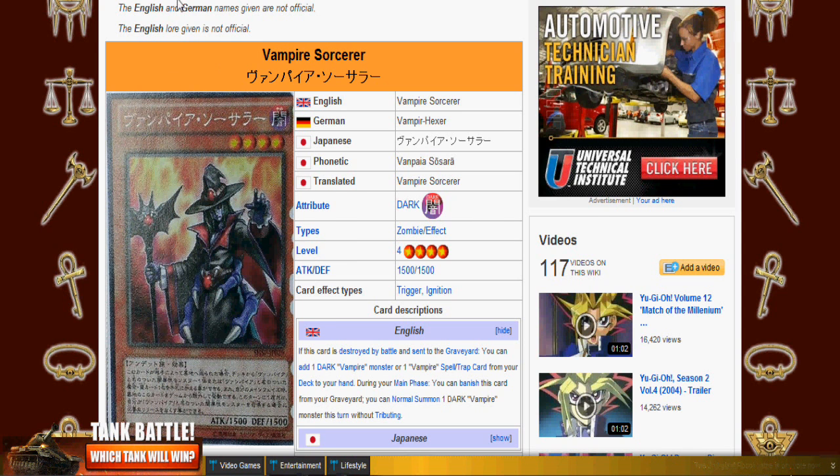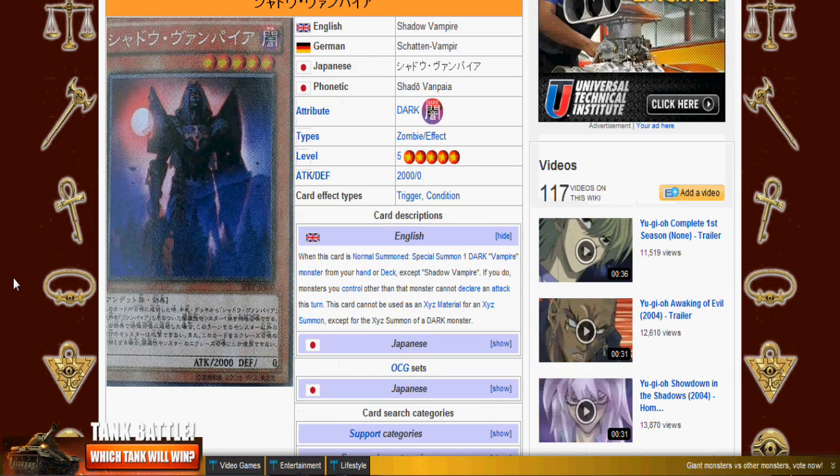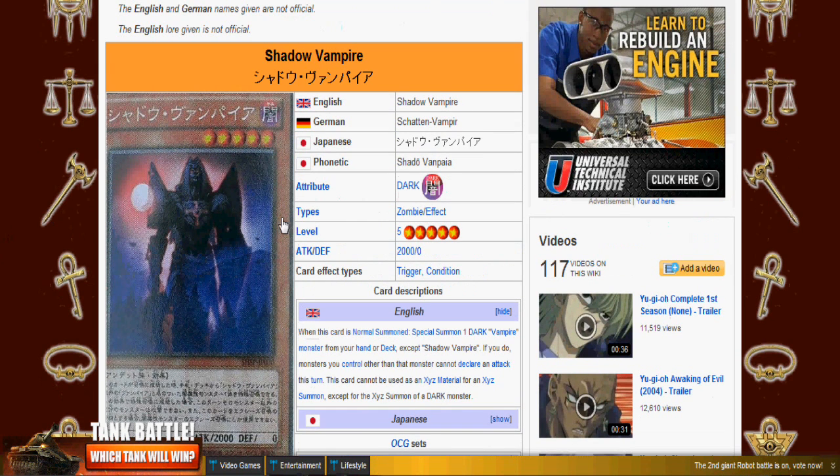Next is Shadow Vampire. This actually looks pretty cool — it kind of reminds me of a Shadow of the Colossus type of deal. It's Level 5, 2000 attack, zero defense. When this card is normal summoned, you can special summon one Dark Vampire monster from your hand or deck except for itself. If you do, monsters you control other than that monster cannot declare an attack this turn.